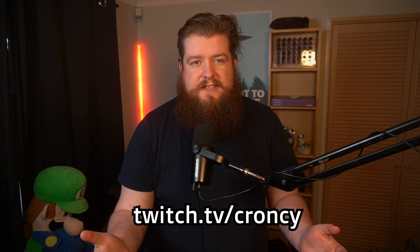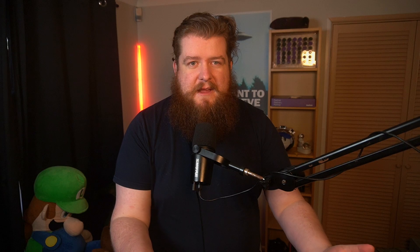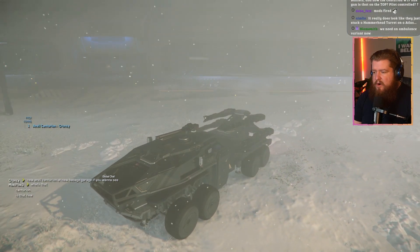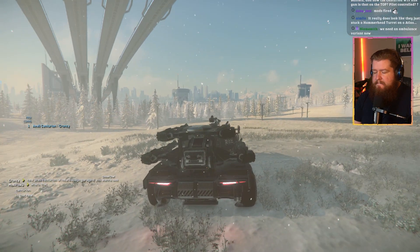CRG are doing this kind of reveal a lot more often now, so if you want to check out these vehicles the very moment they get announced, head over to twitch.tv/cruncy. So the Centurion — it's the brand new Atlas platform variant, similar to the Spartan and the Ballista.